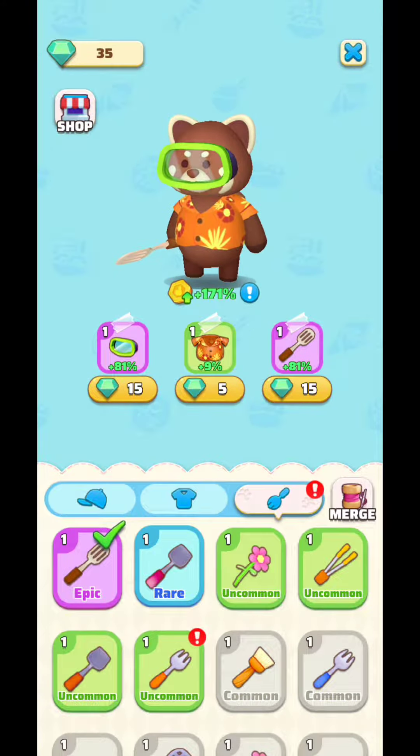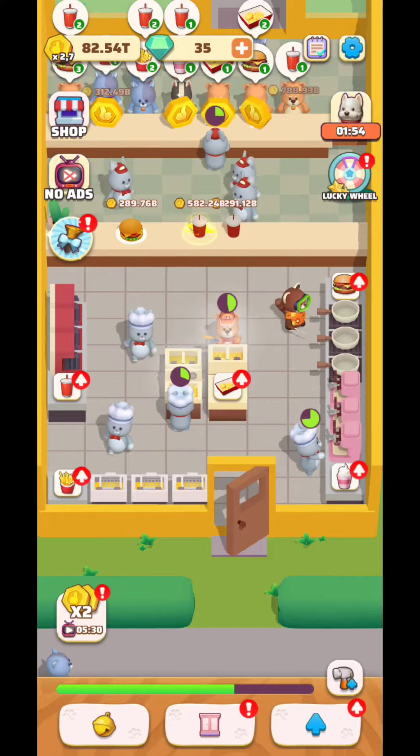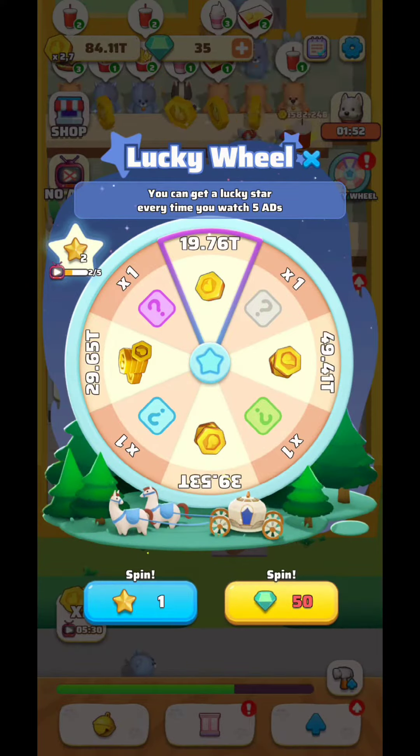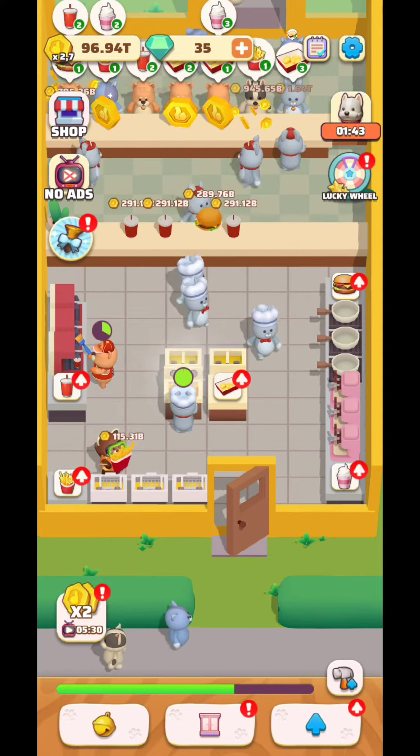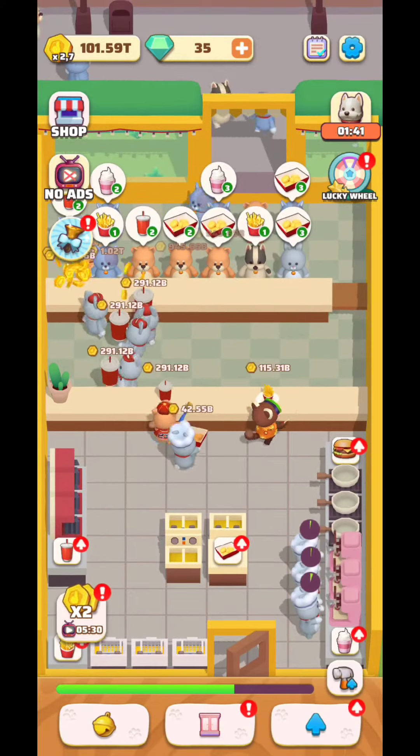You're going to find a lot of stuff that you can place on your main hero. You can invite other players as well. You're going to have the lucky wheel over here — here it is — another item you can get from that, which is really interesting.